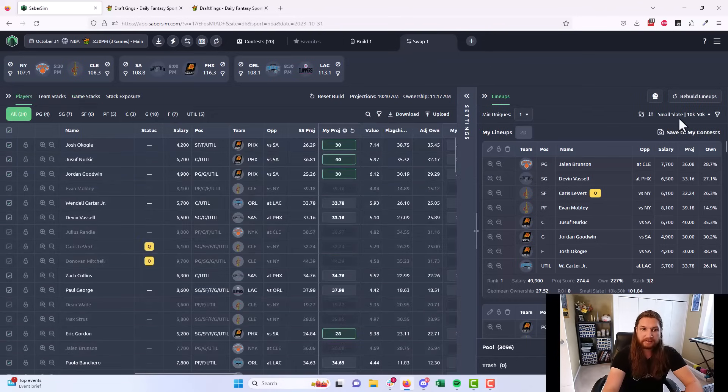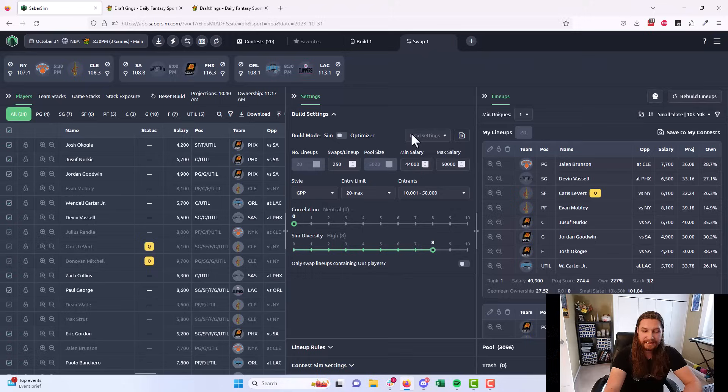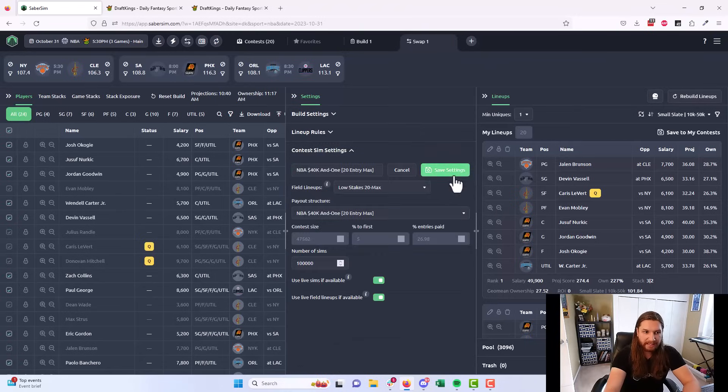The next steps after the late swap are the exact same as before lock. First, double-check we're sorted the right way — Saber Score sorts correctly by default, but if you're on the Ultimate plan you'll want to run a contest sim. Go back to settings, check contest sim settings, make sure everything looks good. The main thing when late swapping is to make sure 'use live sims if available' and 'use live field lineups if available' are both checked. This takes into account how players are actually performing in the game so far, and what the field actually did in these contests, making your contest sim increasingly more accurate as the slate goes on.